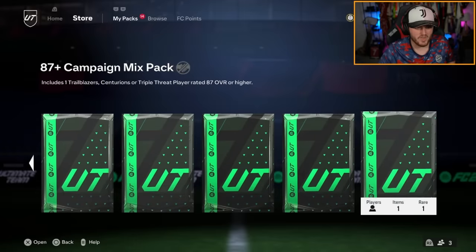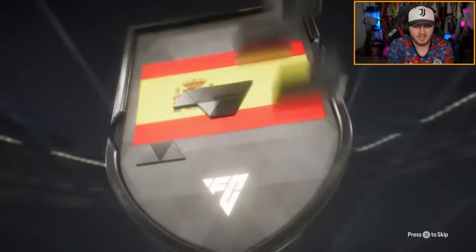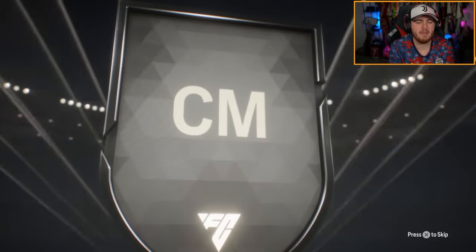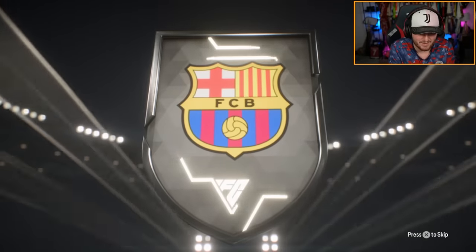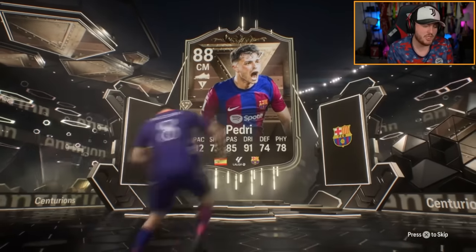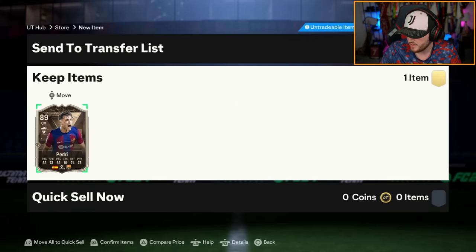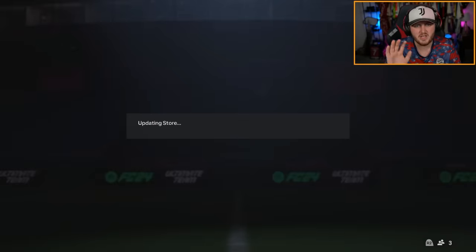Next up with another 87 plus mixed campaign, the best value SBC on FC24 as I like to call it. We have got ourselves another Centurion — Spanish centre-mid. Be Bonmati this time please. It's Pedri again. We'll take Pedri. Pedri's not bad. Bonmati would have been a lot better — she's about two and a half times the price roughly. It would have been a lot nicer, but it's fine.